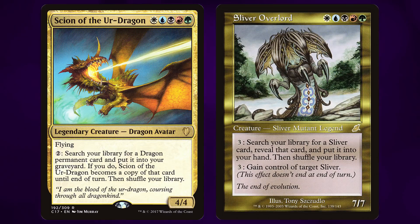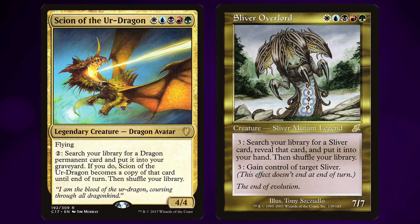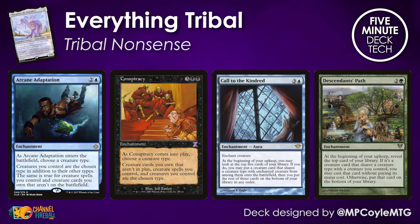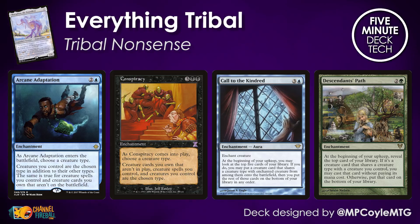It gets even better, because with Arcane Adaptation and Conspiracy, cards like Sign of the Ur-Dragon and Sliver Overlord can now tutor up any creature in your deck, since these enchantments also affect creatures that are in your library. This is incredible, and also one of the reasons we don't play Xenograft in this deck, as it doesn't provide the same amount of utility. Call to the Kindred and Descendants' Path in conjunction with these key enchantments now mean that you're going to be swimming in card advantage, as every single creature in your deck shares a type.